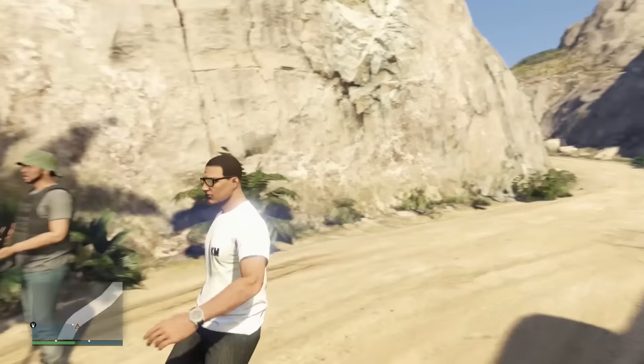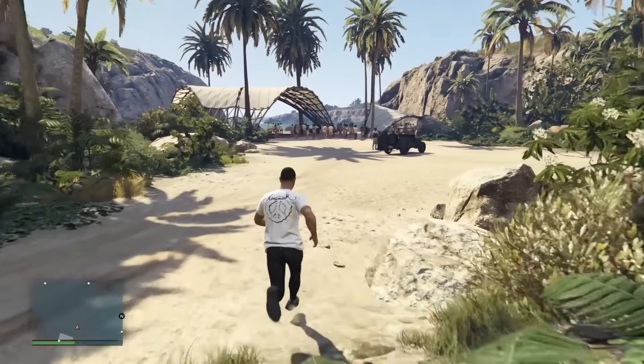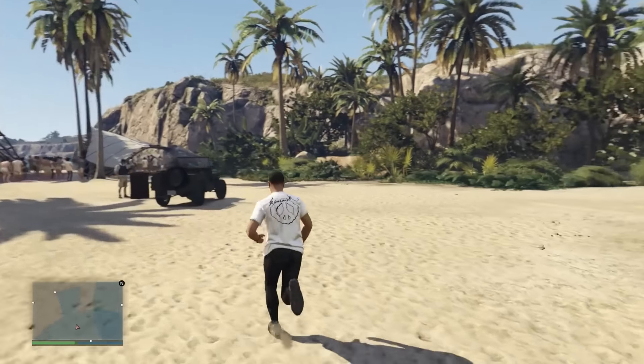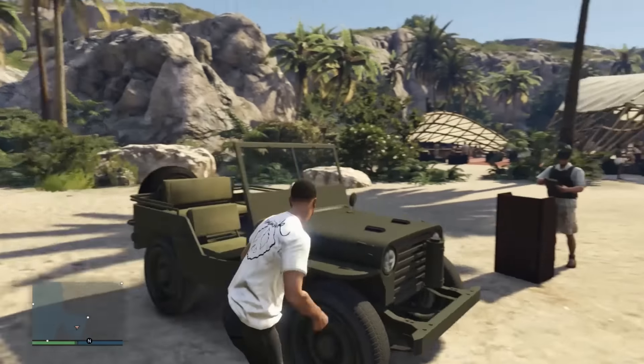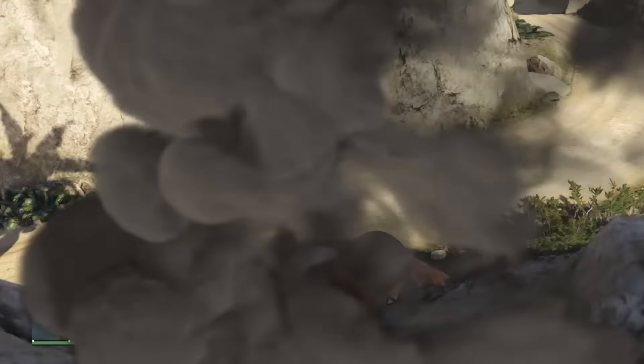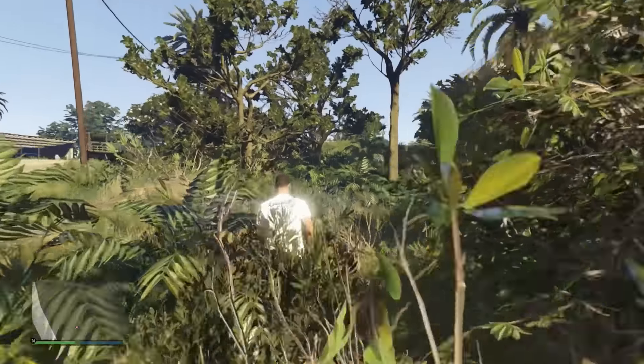Once you finish all these cutscenes, we just need to get past this guard here. If you walk right past him, he's going to tell you to turn around. So we need to sneak around him, or we can wait for him to actually walk forward, which happens every so often. Then we can just walk behind him and walk out the gate. Now that we're out, just follow this route I'm going to show you.